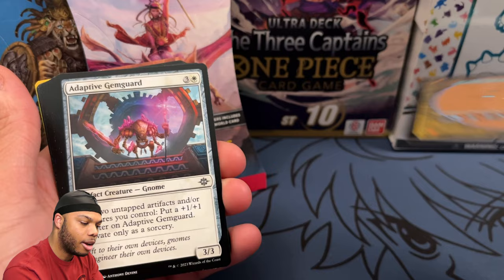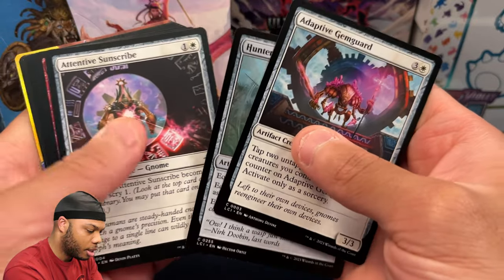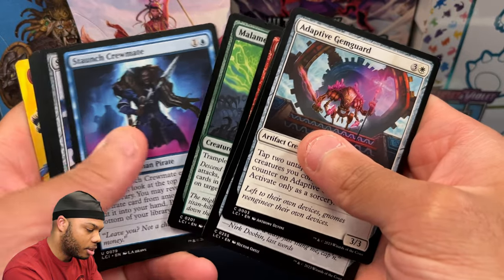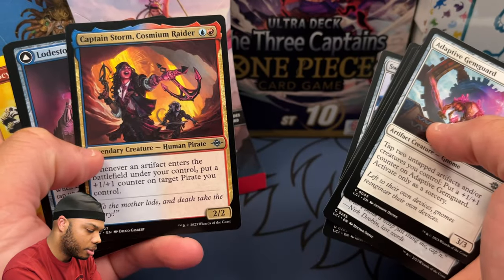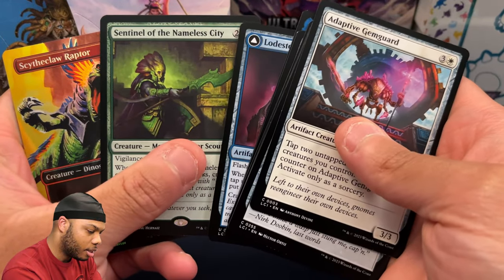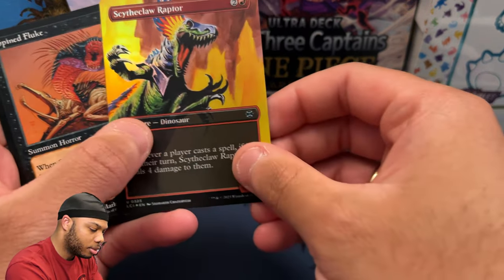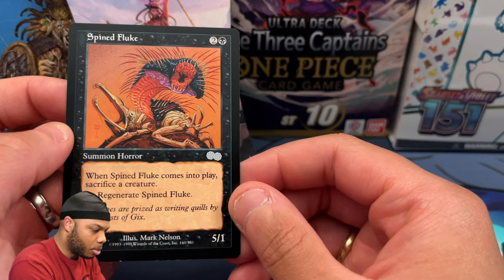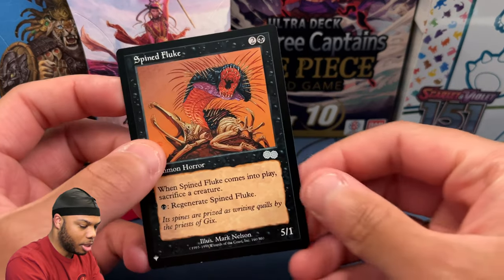Full Art Swampland, non-foil — keep these together. Gem Guard, Hunter's Blowgun — I got a lot of those. Sunshot, Milisha, Malamette, Staunch Crewmate, Swashbuckler's Whip, Captain Storm — look at that red and blue. Lovestone Needle, Sentinel of the Nameless City, and Scythe Claw Raptor — and it is foil. Ten cents. This is cool — Spine Fluke, I think it has what they call the original borders or legacy borders, something like that.